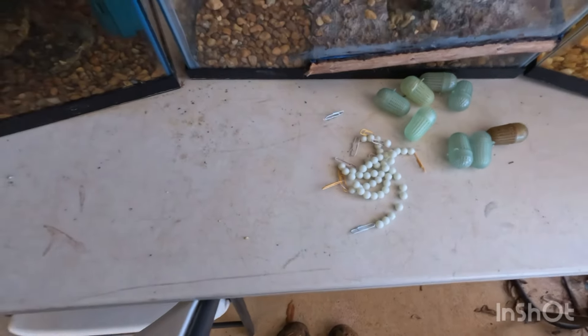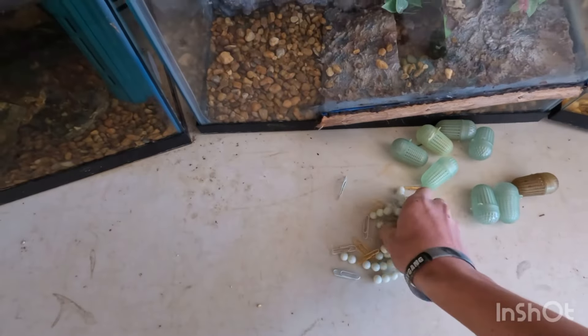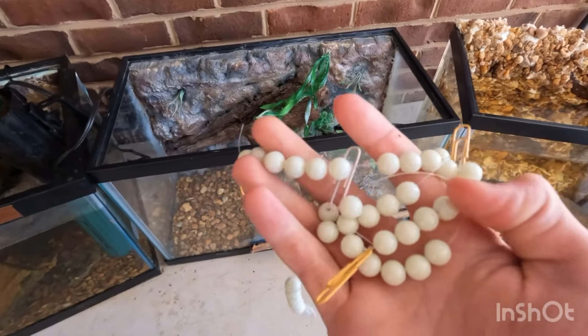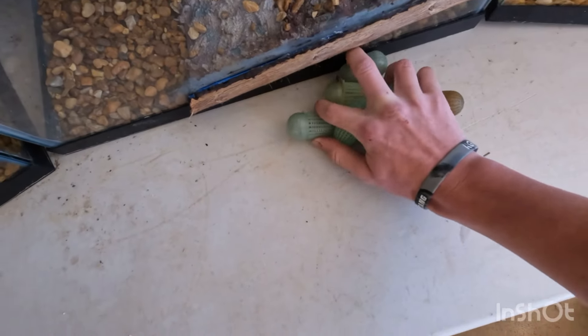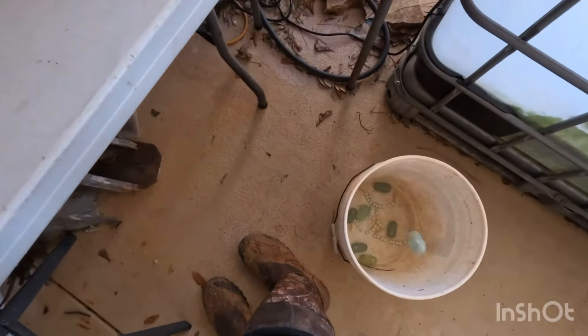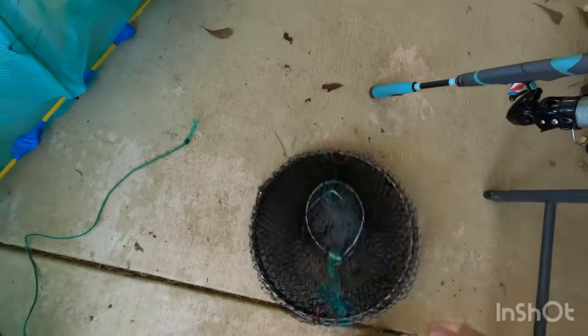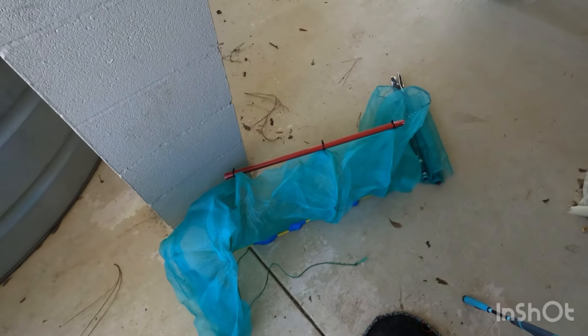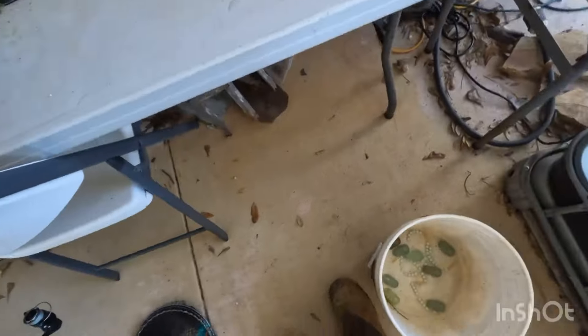Today we're going to catch some turtles and fish using fish traps. I got these glow-in-the-dark things I've never used before, and these bait holders that are like big bag cages. Here are the traps - this one unfolds into a big circle, and we got a giant one, all from Teemo. I also got some old catfish bait. I'll see you down at the creek.